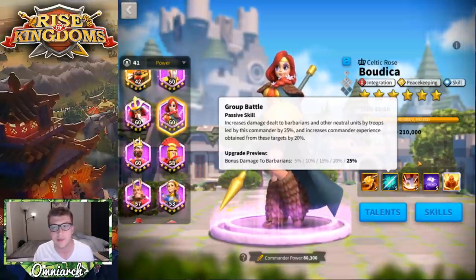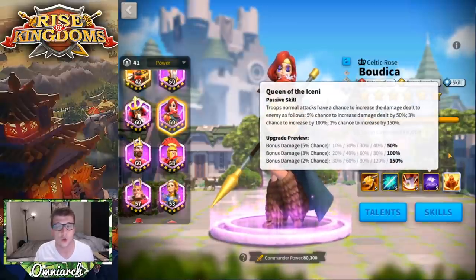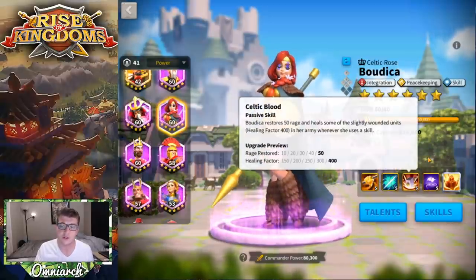If you're going to level her up in the early game, I would say get the first skill to five, then get the second skill to five, and then bring her all the way to four stars.